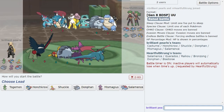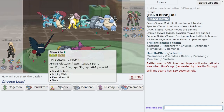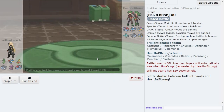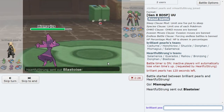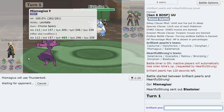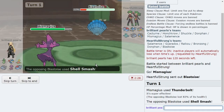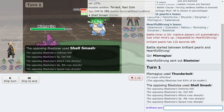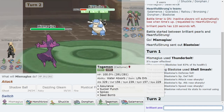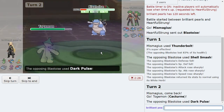I can basically click Shadow Ball for free versus Bronzong and Donphan. What I'm thinking is Blastoise just Shell Smashes and not Rapid Spins, so if I even weaken Donphan I can get up my Sticky Web as well as Stealth Rock, which will help out Togemon and Honchkrow pick up KOs later. They end up going Blastoise, so I just throw off a Thunderbolt. They may switch to Donphan, but if not I get a ton of damage. Then I go for Dark Pulse.